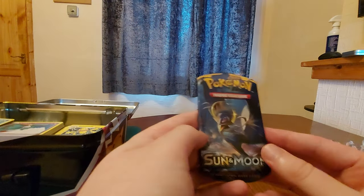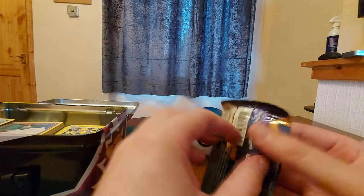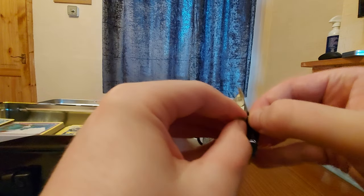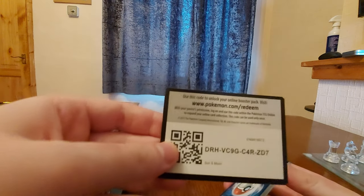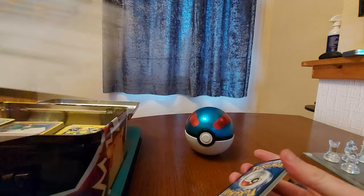Let's start with the Sun and Moon base set, I believe. Warring Skies, I think it's called - I get mixed up between the English and the Japanese name. So that set's just pretty much coming out. I have to open Sun and Moon first, because at the moment we've got some Chilly Red. Code. Sun and Moon.